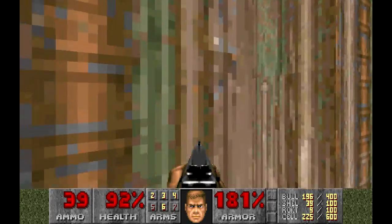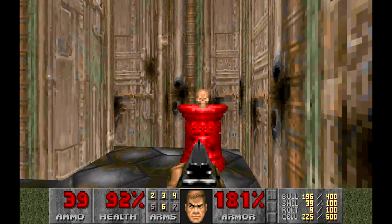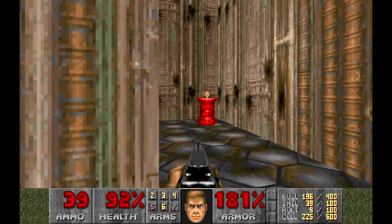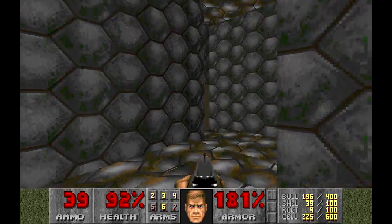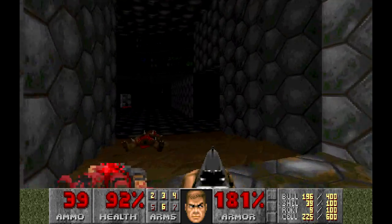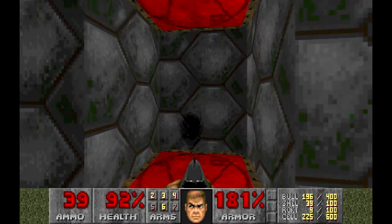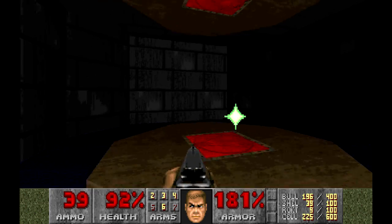I don't know, but I thought that was a keycard because sometimes they're skulls — that might be a Doom 2 thing as well actually, but that's not something we can pick up. Let's go back down and go this way — that appears to be the only path. However, this is probably just going to take us back there.